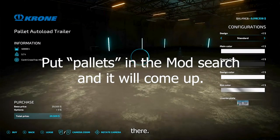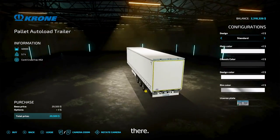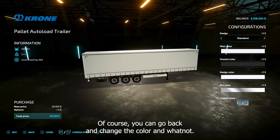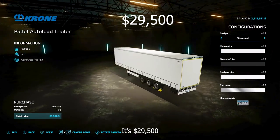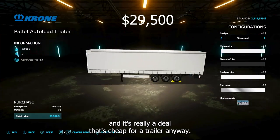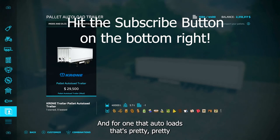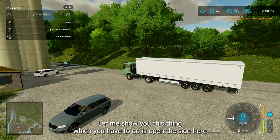I purchased this thing — it's really cool. Let me show it to you on the menu real quick under mods. There it is. You can go back and change the color and whatnot. It's twenty-nine thousand five hundred dollars, and it's really a deal — that's cheap for a trailer anyway, and for one that auto loads, that's pretty much a steal.